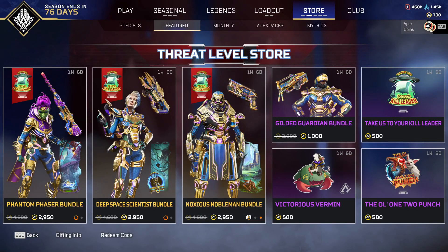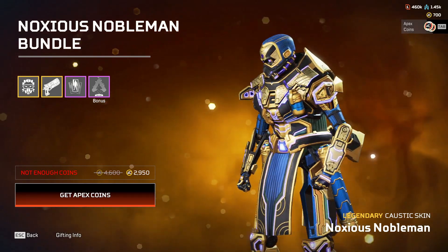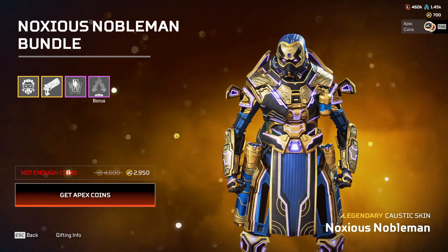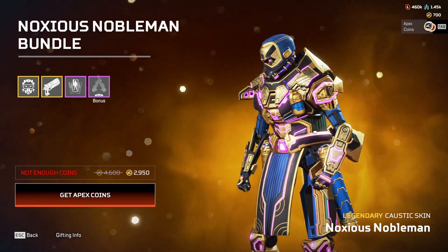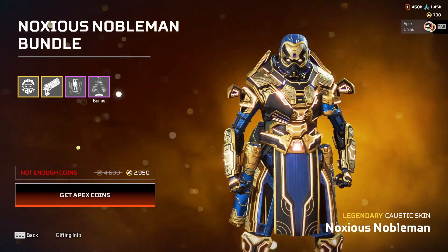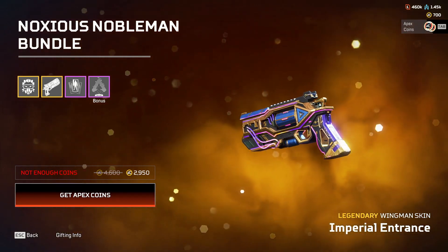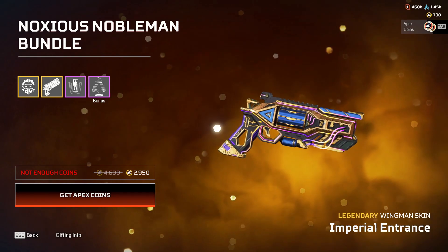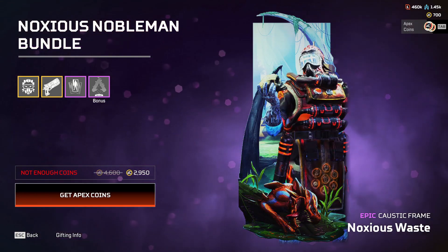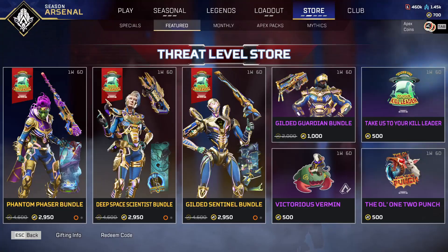All of the hollow sprays you get on each bundle are literally the same - you don't even get a different hollow spray for each recolor. This is the Caustic skin that you guys may have seen before; I believe I have this one. The recolors do look nice, I will say that. It's just I can't justify paying money for something I kind of already have because I already have the original, so why would I bother getting a recolor?